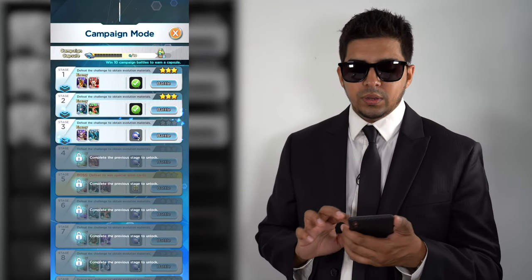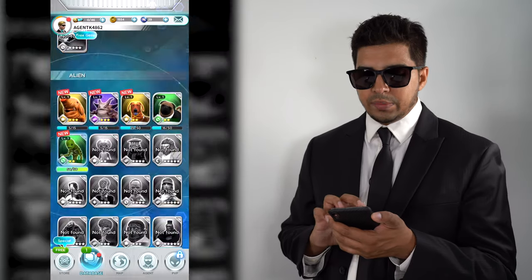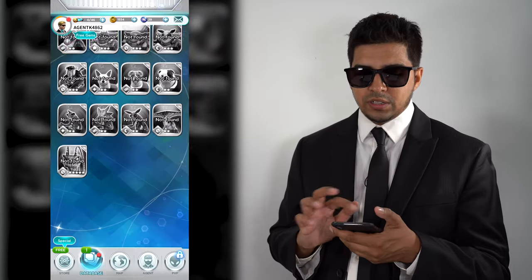You get rewarded based on what you do, and with those rewards you can unlock different power-ups — power-ups that let you see other aliens around you, or evolve your characters to make them even stronger. You can also customize your character: pick an agent, go male or female, change your look, even vehicles and stuff like that. They are constantly expanding on it. Click on database to see all your aliens, and in the store you can purchase power-ups, gems, free deliveries of different aliens, and see all the aliens you can collect.